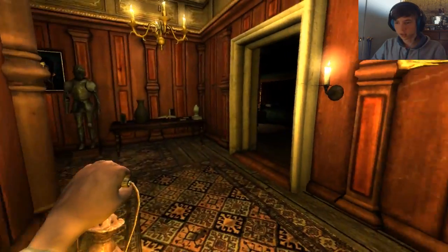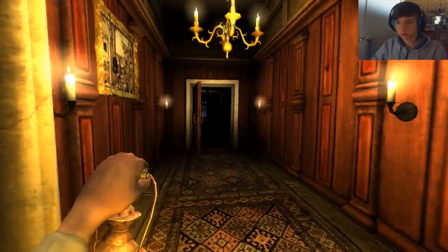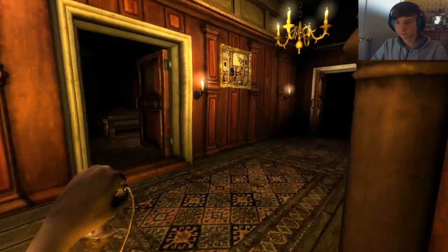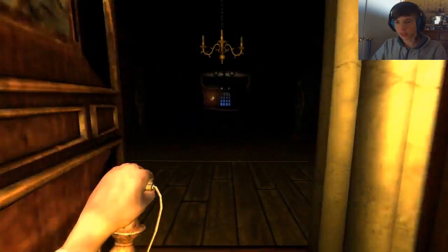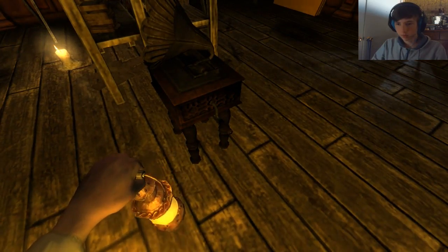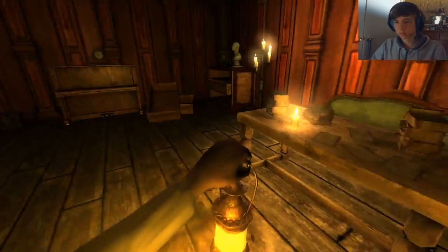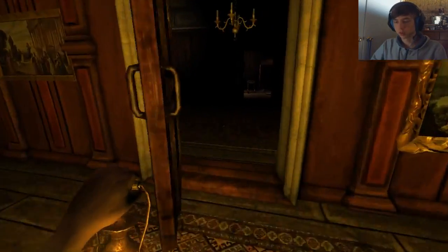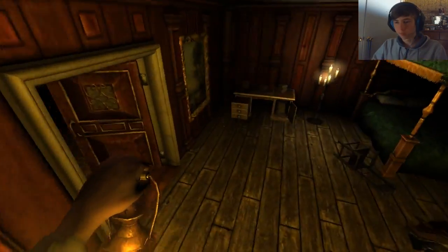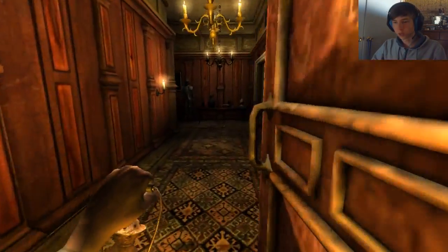Now we have to look out for a monster because that seemed like a triggered event. I'm going back in that room to see if there's anything I missed. I already checked this room — hell's wrong with me. Interesting. Where do we go now?